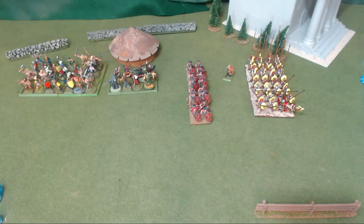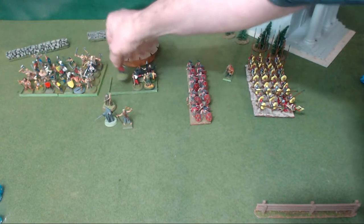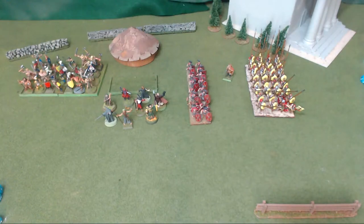Open order is basically skirmish formation. Every model is based individually and they're all about an inch apart. Light infantry, light cavalry, and light chariots can adopt open order. Skirmishers, horse archers, and all tiny units are restricted to open order or column. Other infantry and cavalry can only adopt open order when moving through situations where they could not otherwise move at all, or when moving would incur penalties — such as going through wooded land, rough ground, or crossing rivers.